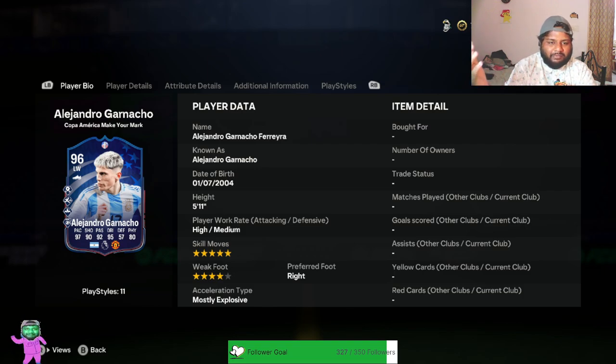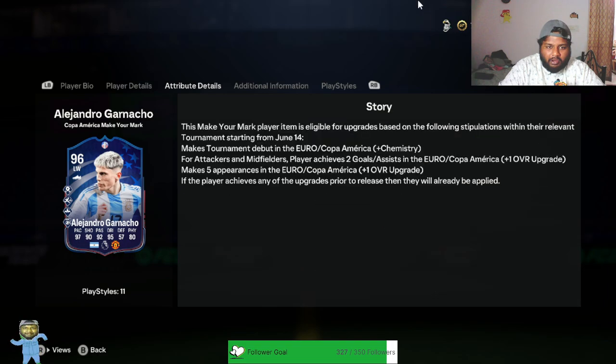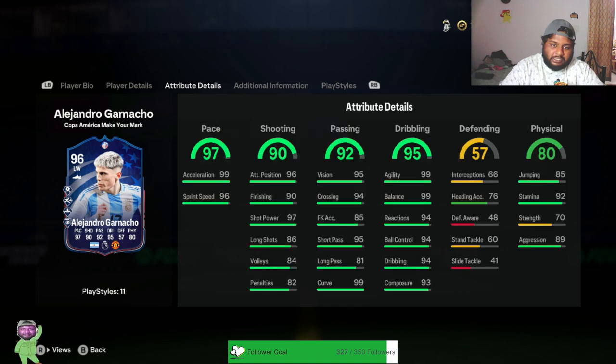You know how it is — player review, we look at all the stats and then put him in a team and see how he is in game. Is he really crazy? Now I am very excited. First off, five-star weak foot, which is really good. Preferred foot crazy, five-star skill moves as well, 5'11" — same height as me. My guy Alejandro Garnacho! What a player he has been, what a huge role he has done for United after coming in from the youth team. Amazing player, Man United left wing slash left mid.